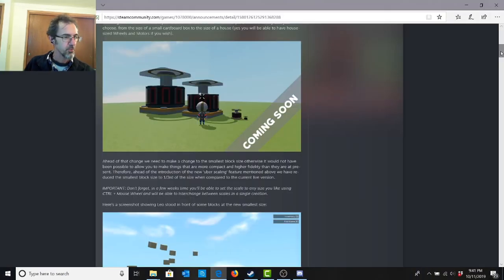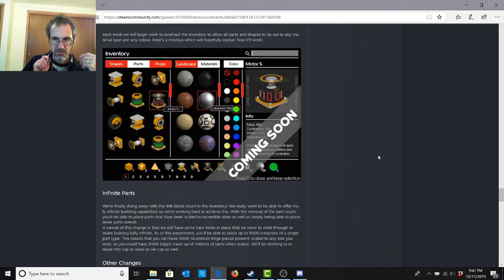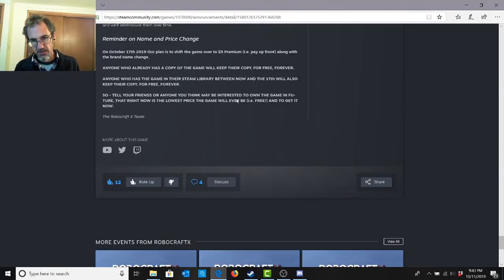Different-sized wheels and motors are coming soon. Also coming is the ability to have colored objects — it looks like you select a color when placing a part. I don't think I like that as much as a painting tool, but it'll be nice to have painted parts. The game is free to download right now, and if you have it in your inventory it's free forever. They're going up to $5 at the end of October, and eventually probably up to $20, so get the game now if you haven't already.